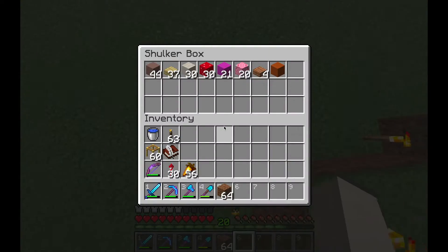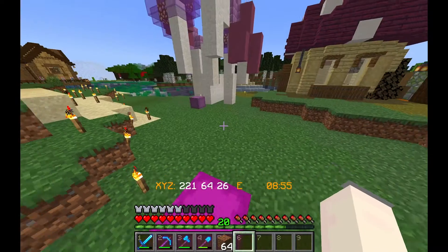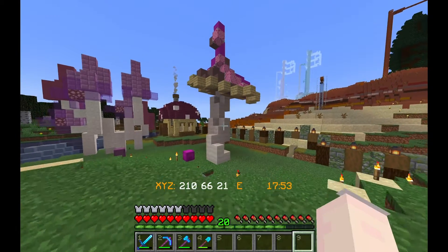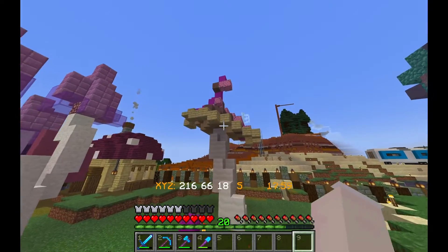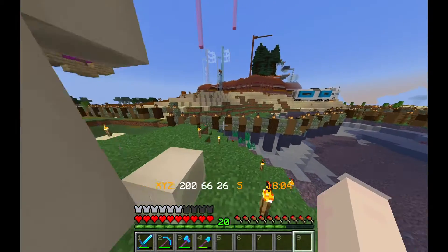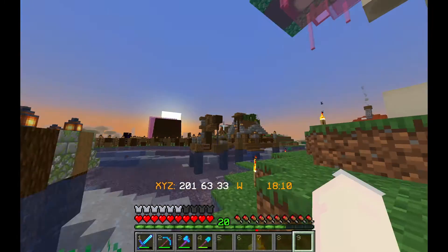Next we're going to work on another magenta-ish mushroom over here, giving protection coming in from this side too. We're back with two more mushrooms: one over here is a bit wizard-hat-y and side-tilting, and the other one is droopy and drippy — it kind of overhangs this area. I'm planning to have a small arc bridge going from there to over here so boats can still drive through.